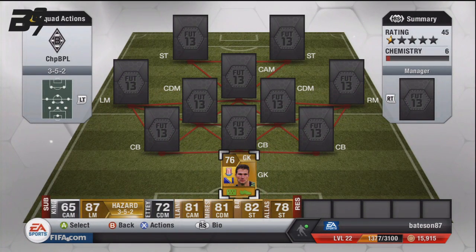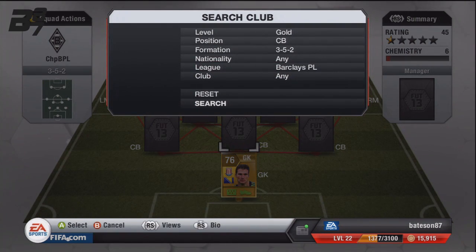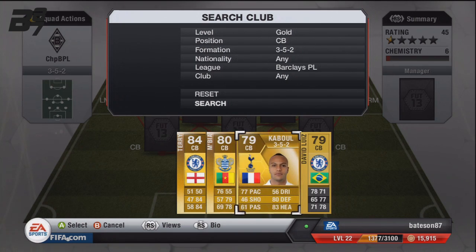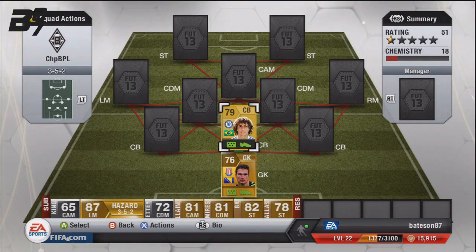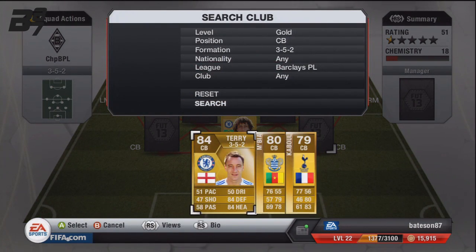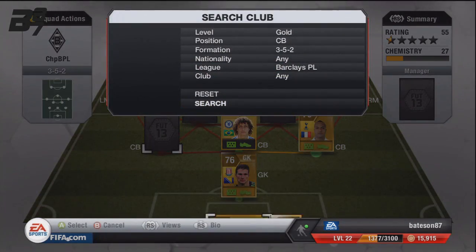Moving on to the defenders. Most of you will be able to guess two of the three, maybe even all three of the defenders we're going to put in. The first one is going to be a Chelsea player — David Luiz. 78 pace, absolutely perfect for that central position. On the right hand side it's Kabul and on the left hand side it is our mate Mbier.